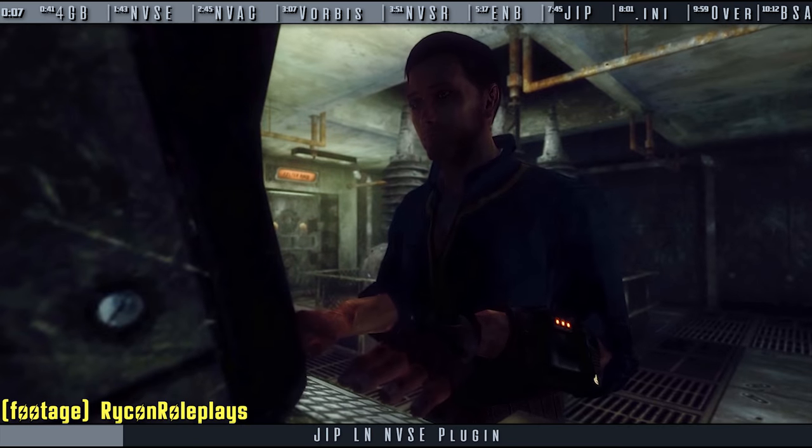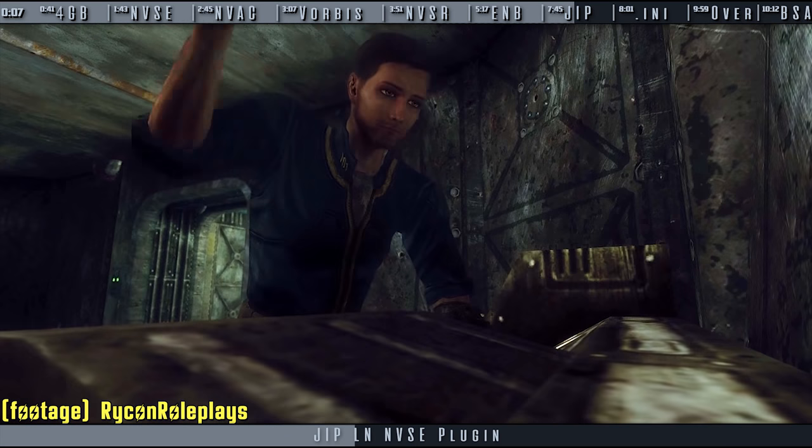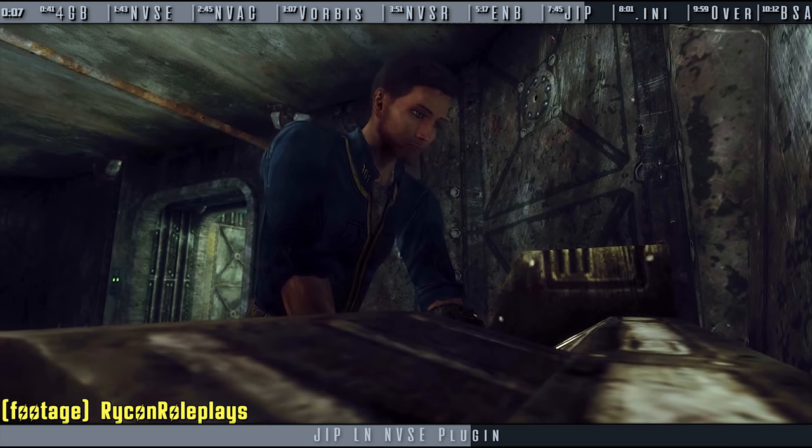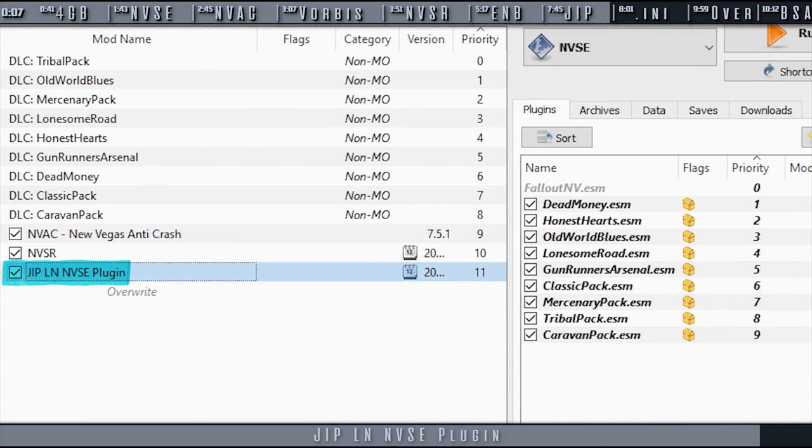The JIP-LN plugin, among other things, includes numerous engine bug fixes, a lag issue fix, and broken feature restoration. Navigate to JIP, download the most recent archive, and install as normal.